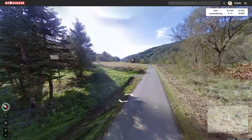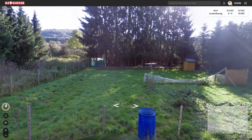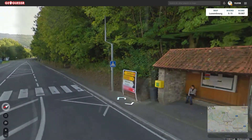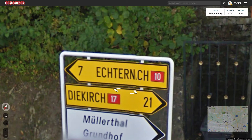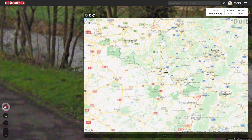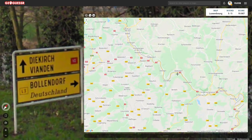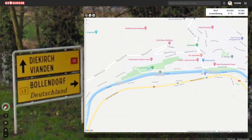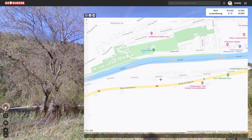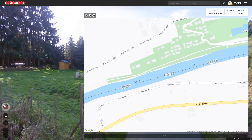Alright, it's already time for the last round. I think it's still doable but it's going to be hard. We're near a river over here — and there are some signs. Echternich, I think, near highway 10, and Dikurch. We are close to Vianden as well, and Bollendorf — that's a German city, so we're close to the German border. Vianden is over here, Bollendorf is over here. So we're actually in Germany right now. I think I'm on this side of the map — there's this huge bend, and then there's a tiny little house over here.